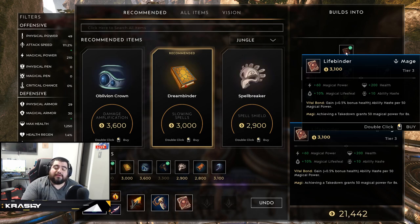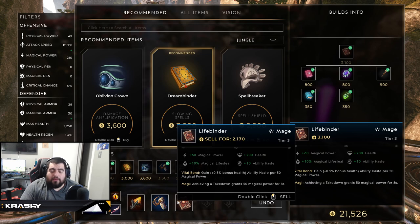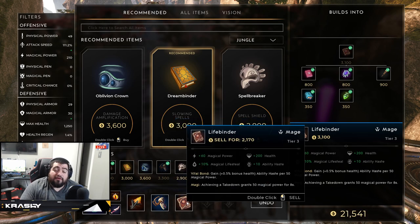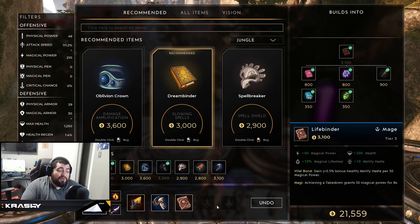Next we move into Life Binder — 60 magic power, 10 magical lifesteal, 200 health, and 10 ability haste. It gives Vital Bond: gain 0.5 bonus ability haste per 50 magic power. So you're getting additional ability haste, which is another theme of this build — lots of ability haste. It also has Magi: achieving a takedown grants 50 magic power for eight seconds. This is your sustain, bruiser item — you're getting lifesteal, haste, power, and health, all building the foundation for what you want.